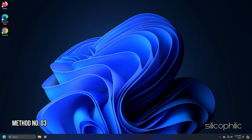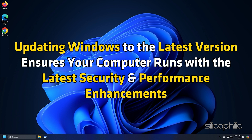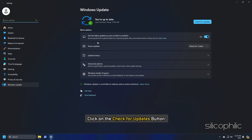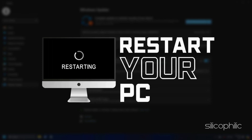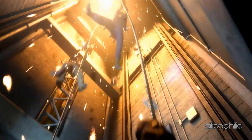Method 3: Update Your OS. Windows updates can help resolve issues with game performance. Updating Windows to the latest version ensures your computer runs with the latest security and performance enhancements. Type 'Check for Updates' in the search menu and select the top option. Click on the Check for Updates button. If any update is available, download and install it. Restart your PC after that, then launch the game and see if this resolves the issue.